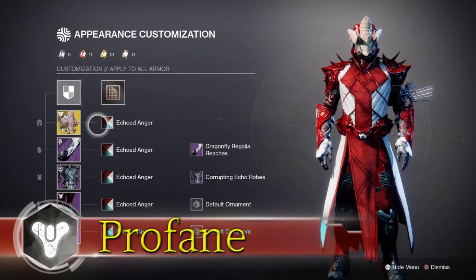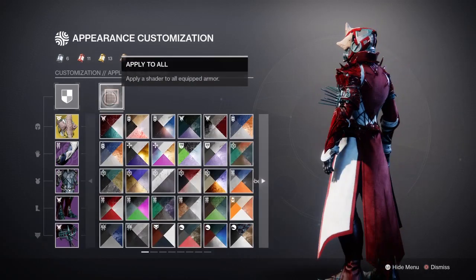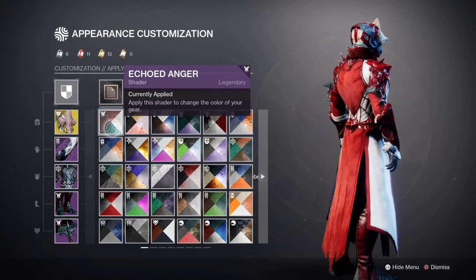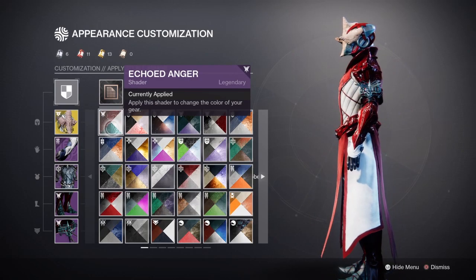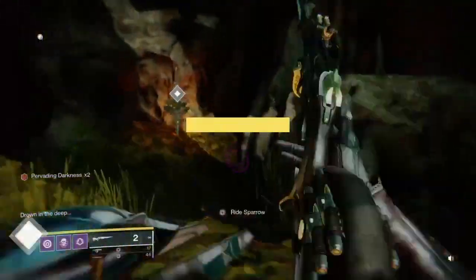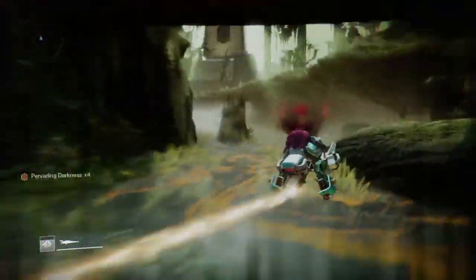What's up Guardians? Profane here. Thanks for checking out the video. Today I'm going to be going over how you can get one of the coolest new shaders added to Destiny — a new secret shader available through the Vow of the Disciple raid. It's called the Echoed Anger: a perfectly orchestrated shader matching blood red tones with splashes of gray, stone, and white that collide into a wonderful shader to rock out, and today I'll be showing you how you can get yours.